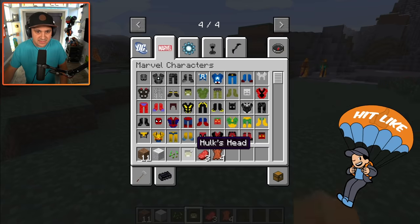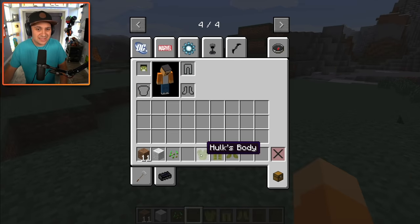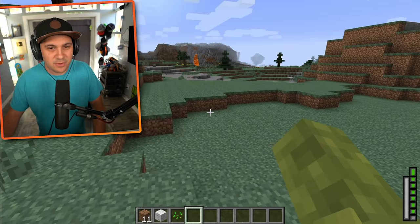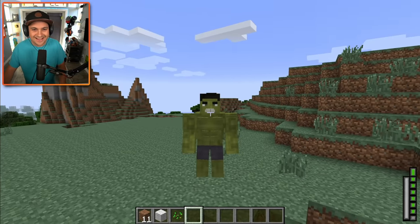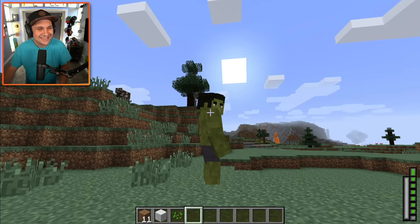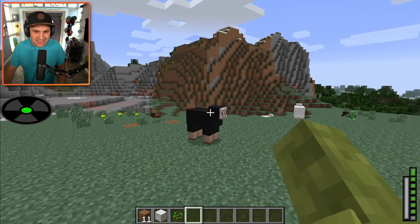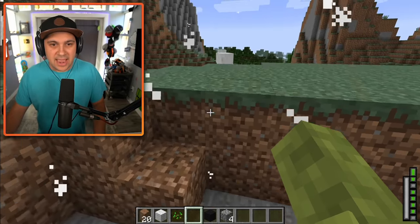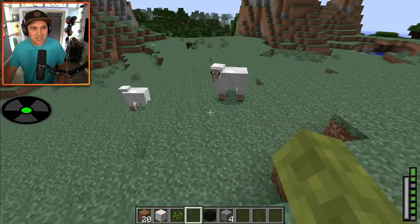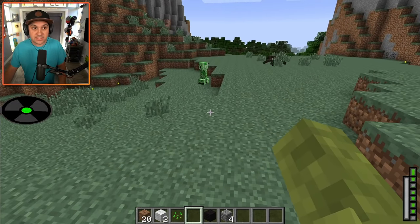I want to be Hulk. Yes, turn me into Hulk. What does Hulk do? Hulk smashes — that's what Hulk does and that is what I'm going to do. Oh, I transformed all at once! What do I look like? Oh my gosh, this is awesome. Why does Hulk have a scatter shot? That's smash. Thunderclap — that's definitely pretty cool.